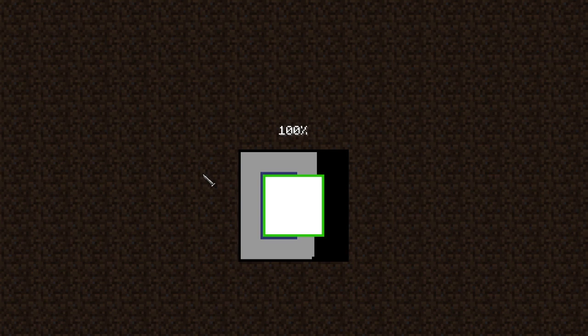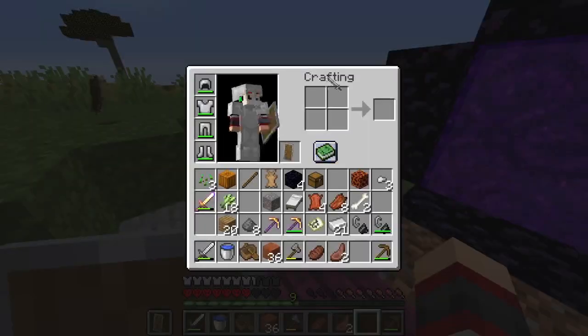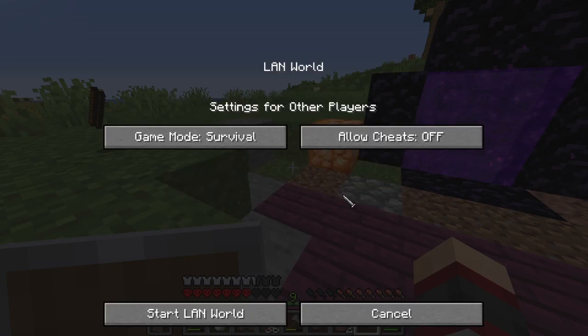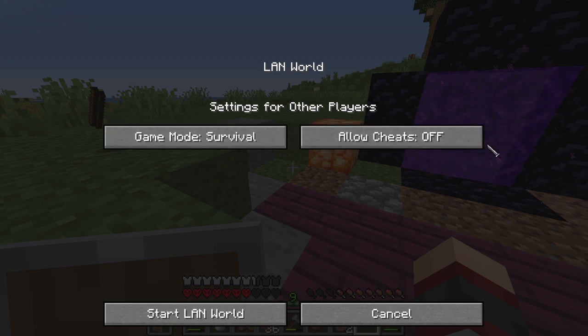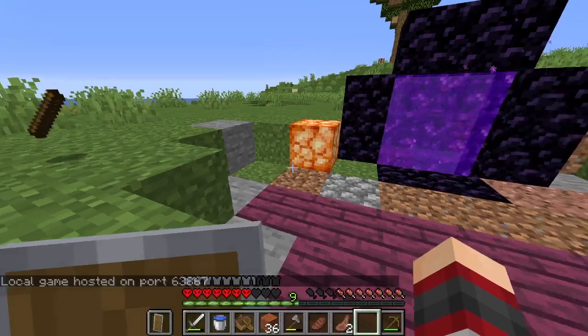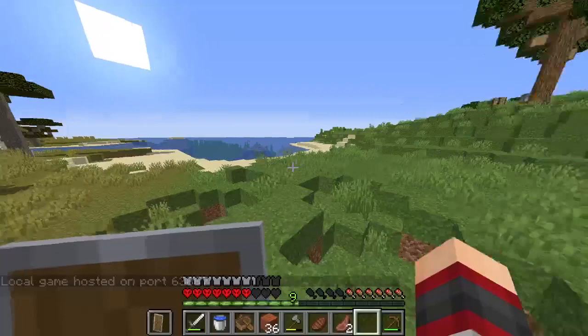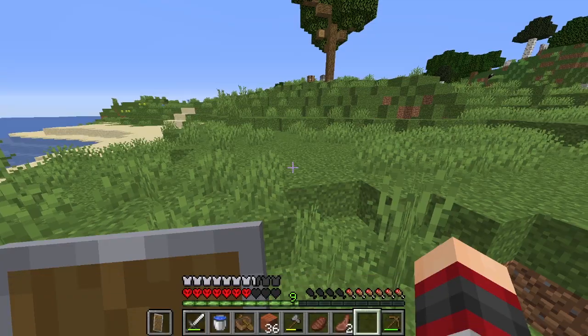I'll wait for this hardcore world to load — this is one I was playing a while ago. I hit Escape, and then you see Open to LAN. You can set the game mode and whether to give cheats to other players, then hit Start LAN World. It'll say 'local game hosted on port' and then give you a random five-digit code. Mine says 63867.